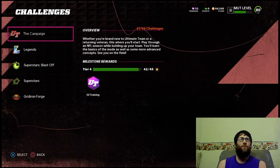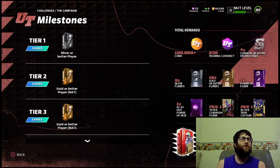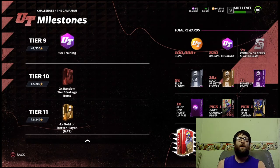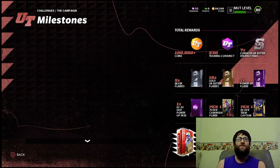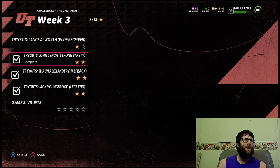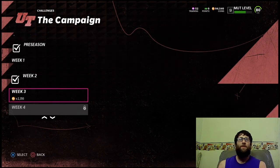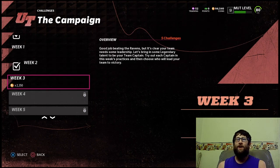The first thing you should do is the campaign. You have to do a few things here and you can get some nice rewards along the way — gold or better NAT players that you can put right in your lineup to get your squad better. What you're really after is in week three, right after the Jack Youngblood challenge, you should get your Team Captain.